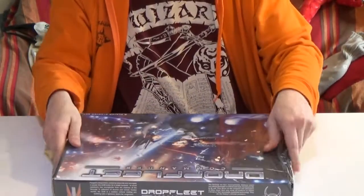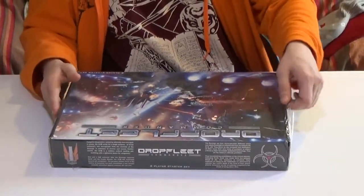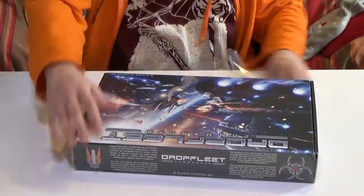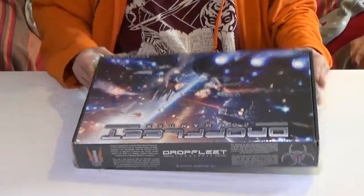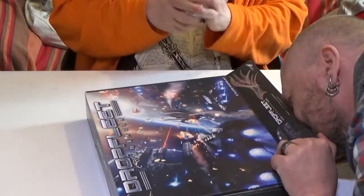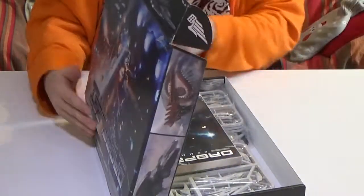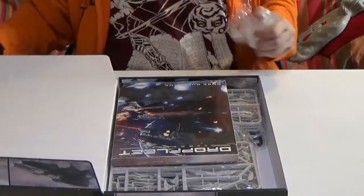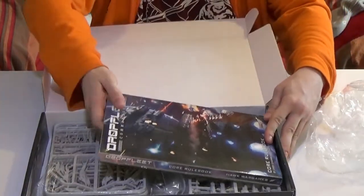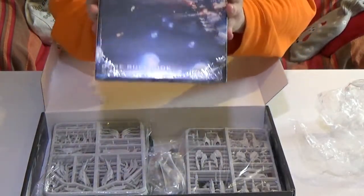Let's crack it open — first time we've opened it. So I'm going to turn it over now so you can see what you've got. Off comes the plastic. We've got... that's a big old rulebook. It's got the bits as well — a couple of maps, but mostly the rulebook.